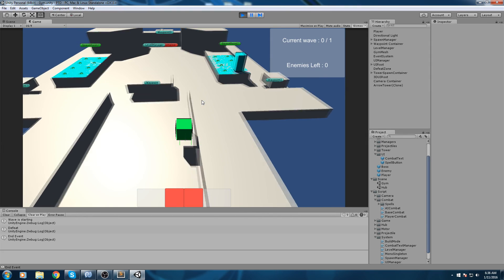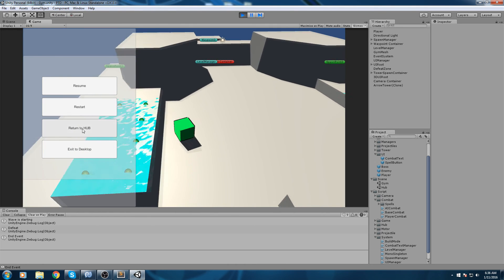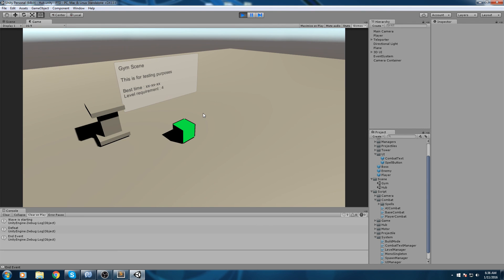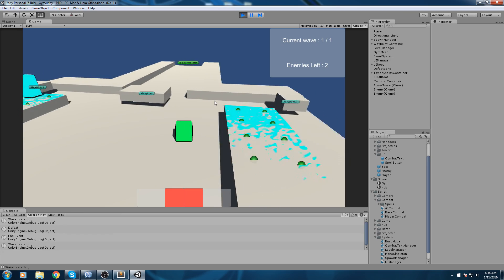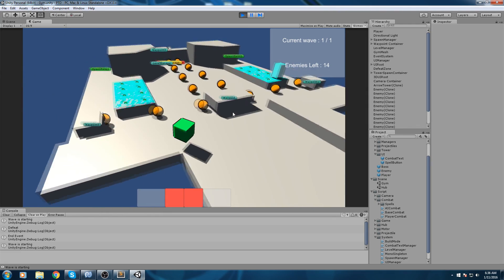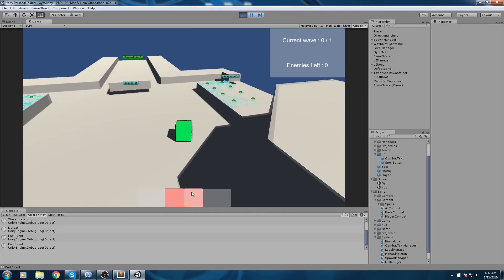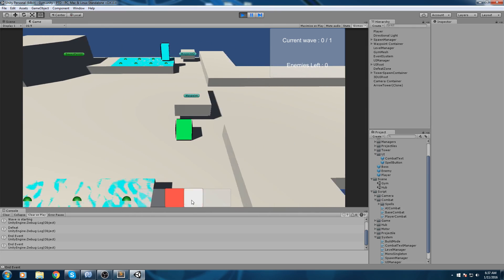Next we need to keep track of actual information — how much damage you've done in a round and how many enemies you've let through. This will also give us data to display in the hub next to each level so players can see their previous score and try to beat it. That's going to be pretty much it for this episode — if you enjoyed it or learned something please leave a like, and subscribe for more tutorials. See you in the next episode.